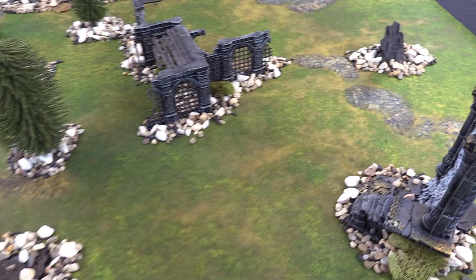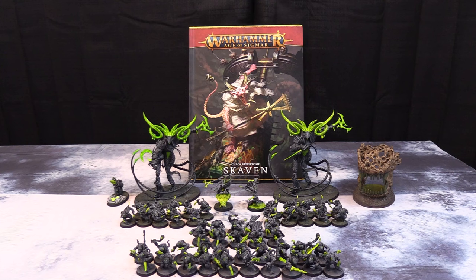Patrick is bringing Skaven Eshin today. His grand strategy is 'Barren Ice Keep' — eliminating all enemies with artifacts of power and controlling the center of the board. His triumph is 'Inspired.' For leaders, his general is a Vermin Lord Deceiver with the command trait Devious Adversary for extra hits when striking first, and the artifact Shadow Magnet Trinket for a once-per-game fight-first ability. He's also taking Flaming Weapon as an extra spell.